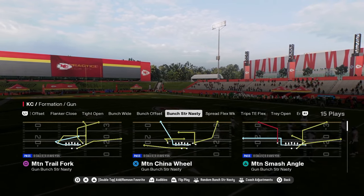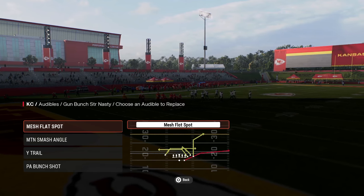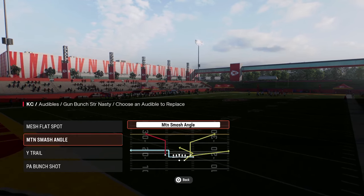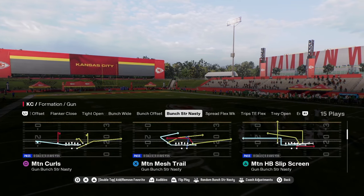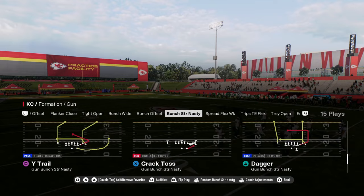We're in the Bunch Strong Nasty formation in the Colts Offensive Playbook, and we're going to set the audibles: mesh flat spot, motion smash angle, wide trail, and PA bunch shot. You don't have to have the smash angle play — if you like to run the ball, put RPO read bubble in your audibles. We're going to come out in the play Dagger, as it's the most versatile play within the formation.